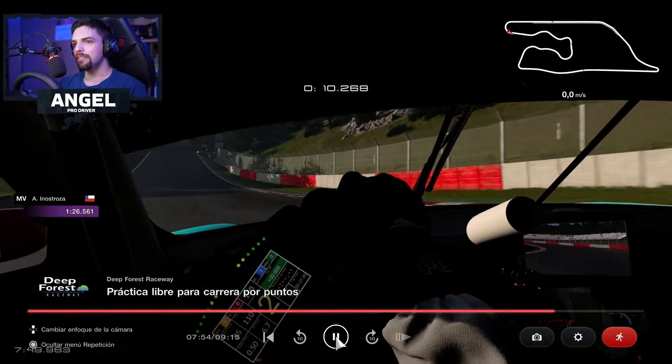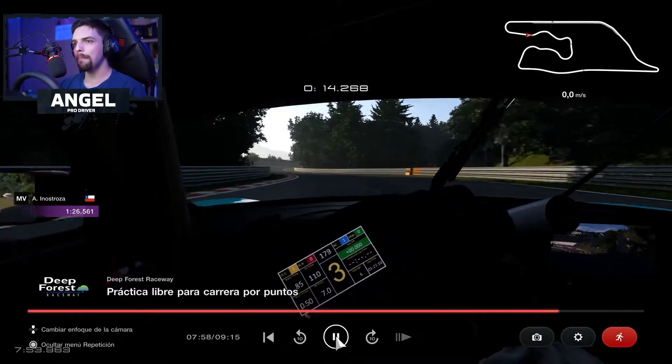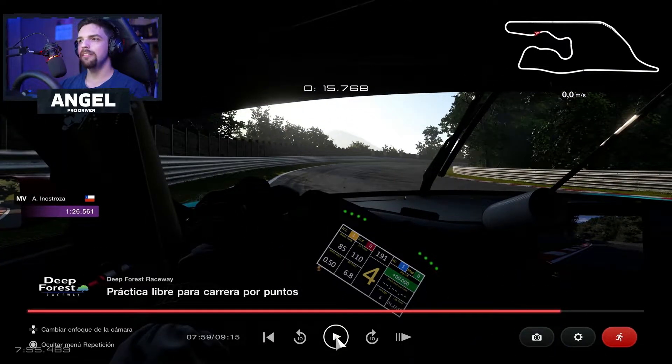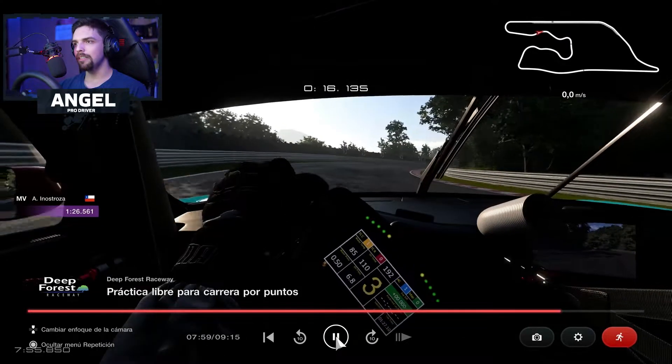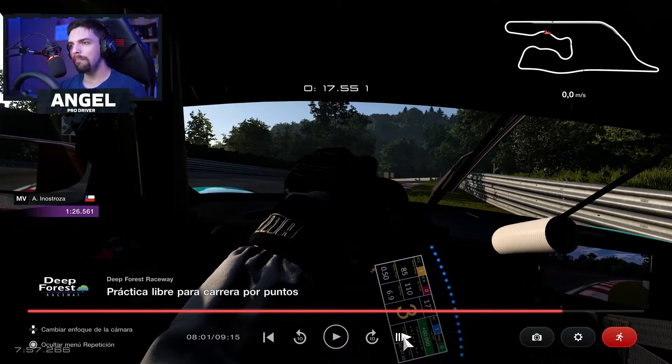Try to use all the track as much as possible. Then here, you start turning in at this point. Try to go just over this curve, maybe just touching a little bit of the grass, but just a little bit — otherwise the car will be unstable at the exit.